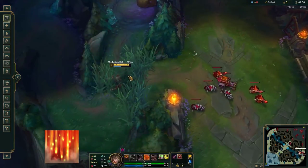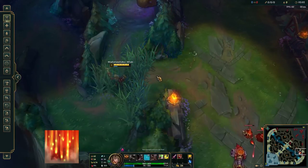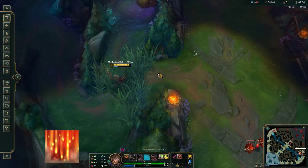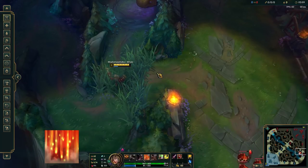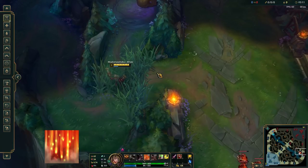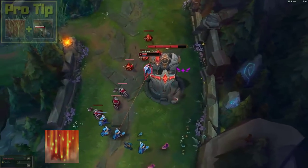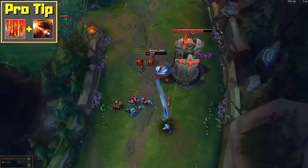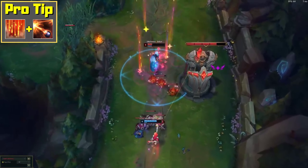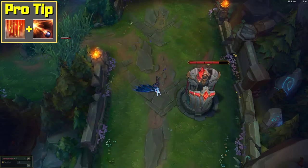When you put 5 skill points into it, the slow it applies grows from 40% to a monstrous 60%. You also gain 35 extra base damage with each skill point and the base cooldown decreases. The mana cost of this spell always stays at 80 regardless of rank. Pro tip: whenever you harass your opponents with Make it Rain, you can also try to get a Q bounce on them at the same time. It will be very hard for them to dodge it because they are slowed by such a high amount.